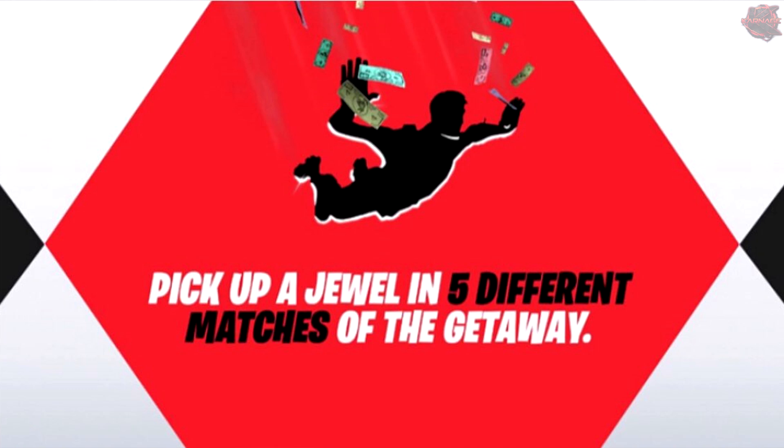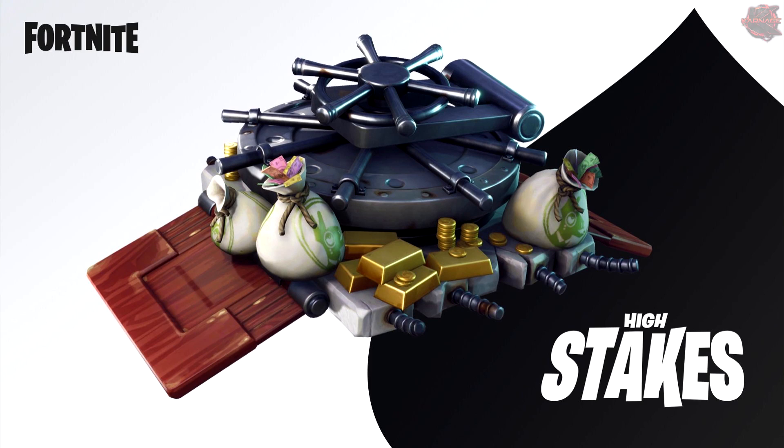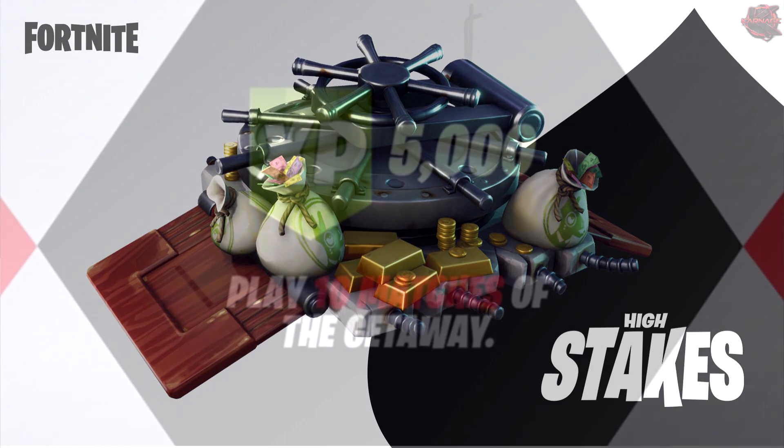In the challenge image you can also see the new money trail — it's like V-Bucks flying behind you. These were actually from the Starter Pack and you can also see them in Starter Pack number three. You can also see this contrail on the Wild Card skin's glider, which is pretty cool that it all matches. I really like that contrail, it's very nice.